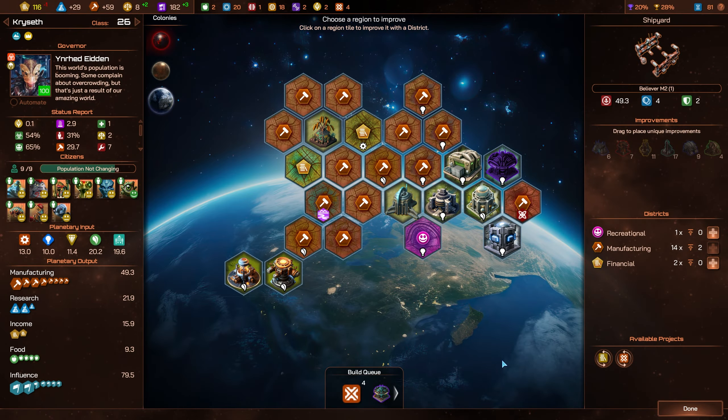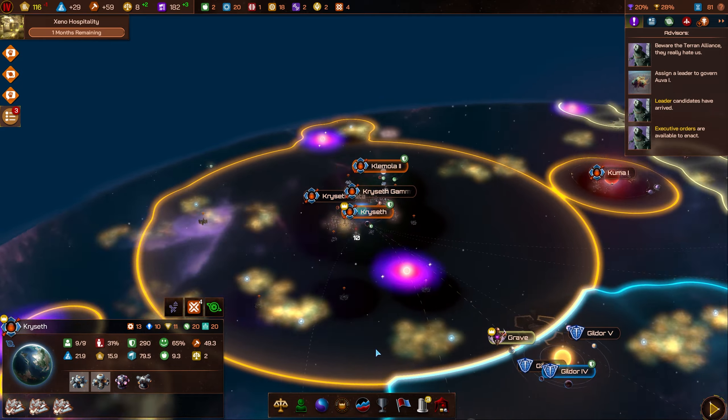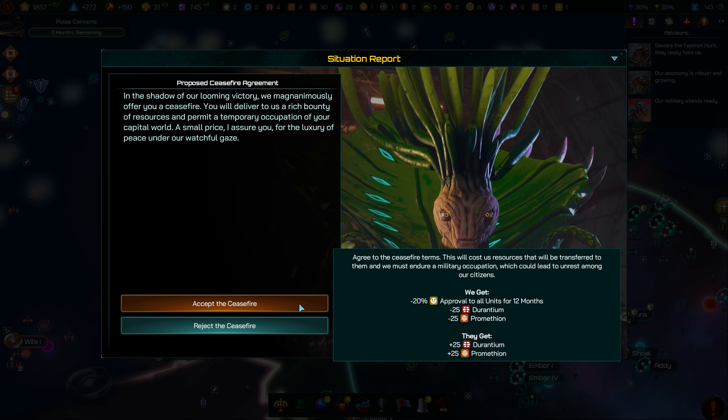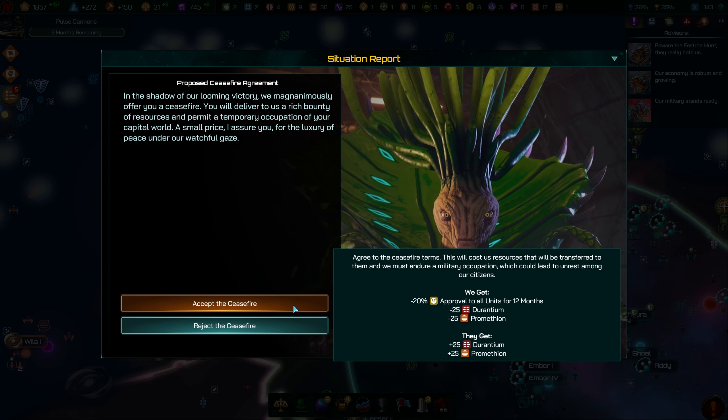The War and Peace update introduces a series of new ceasefire events to the game, which take into account both the initiator of the war and which civilisation is currently winning. These events will bring a new level of immersion and strategic decision-making to warfare, ensuring you'll feel the consequences of your decisions in a more meaningful and thematic way.